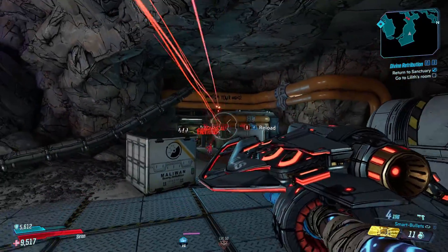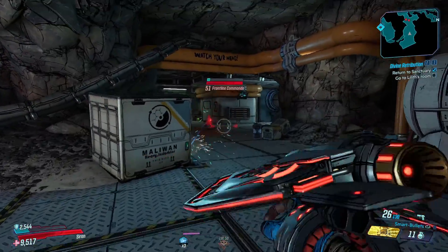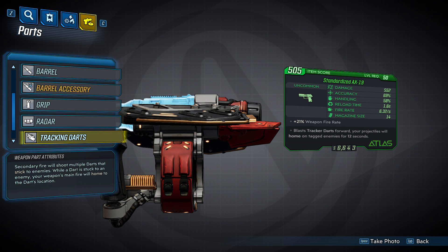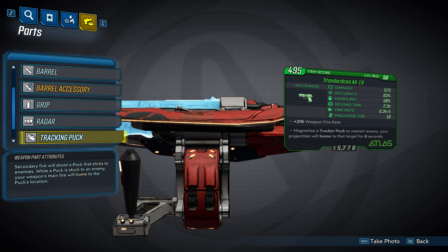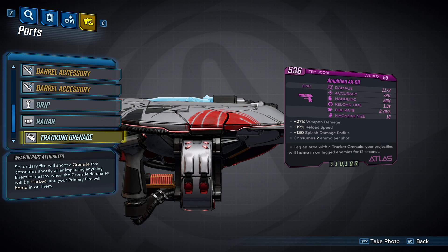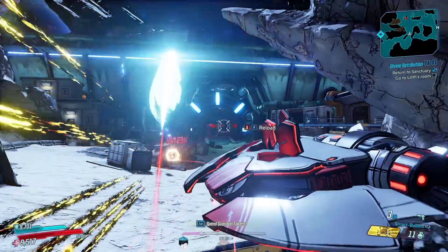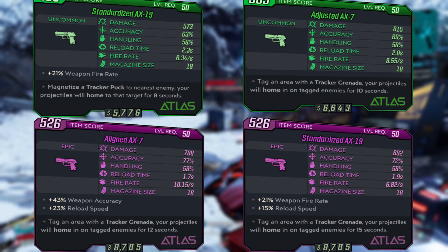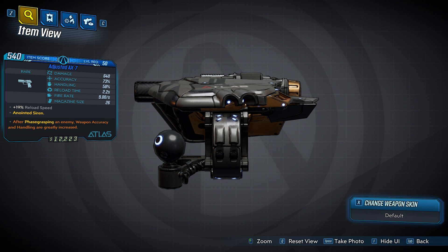Atlas weapons have a special effect where you shoot an enemy with a tracker and then fire smart bullets that home in on that tracker. Pistols have three different tracking mechanisms: tracking darts fire a tight spread of darts at an enemy; the tracking puck shoots a puck that magnetizes to the nearest enemy; and the tracking grenade fires a grenade that explodes on impact or after a short duration, marking targets within the explosion radius. When you hit an enemy with the tracker, it allows your smart bullets to home in for 8, 10, 12, or 15 seconds depending on the part you roll. If you get an anointed Atlas pistol, you won't be able to tell how long the tracking effect lasts because the anointed information covers it up, so you'll have to test that yourself.